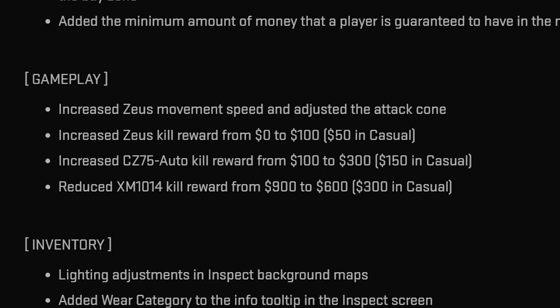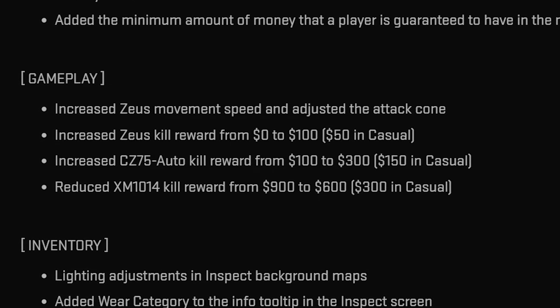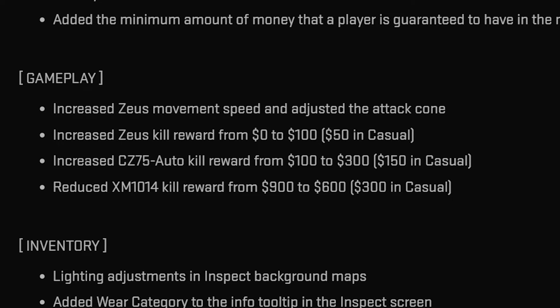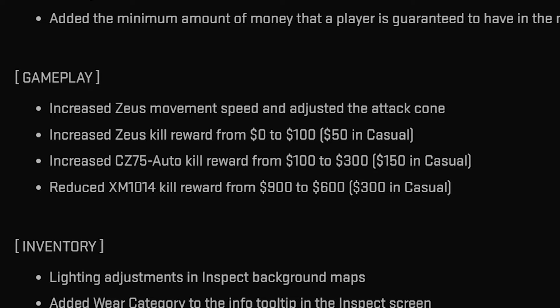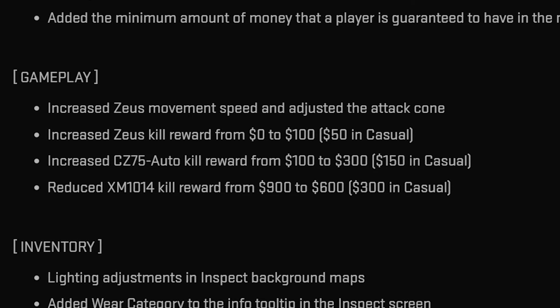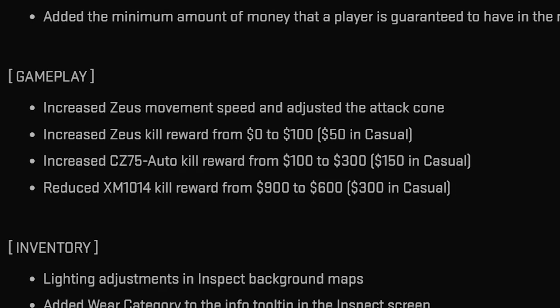There's also some smaller stuff: your movement with the Zeus is now quicker and they adjusted the attack cone. They increased the kill reward to $100, increased the Taser kill reward to $300, and lowered the XM kill reward from $900 to $600, which makes sense because the XM is a pretty good weapon.